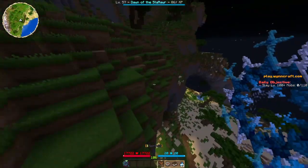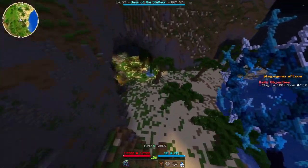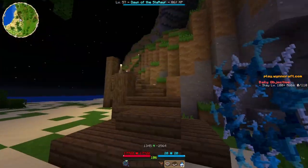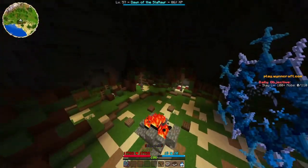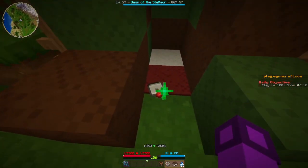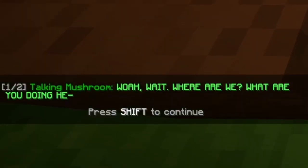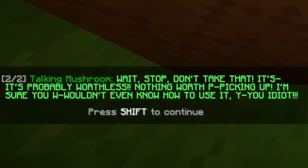Wait, what's this? There's a bridge down here and this cave is lit up as well. This is an interesting looking place. There's a camp up here with a sign — 'Go away.' There's a remote... Whoa, wait. Where are we? What are you doing here? Laboratory cave. Wait, stop. Don't take that. It's probably worthless. Nothing worth picking up. I'm sure you wouldn't even know how to use it. You idiot.